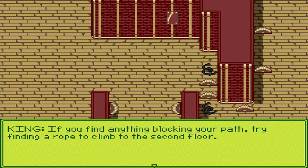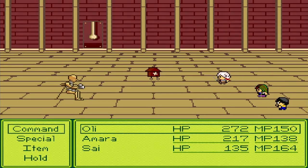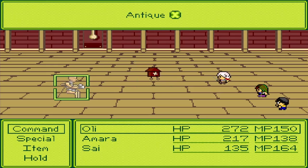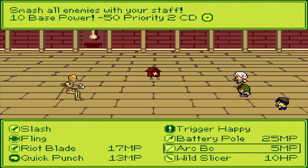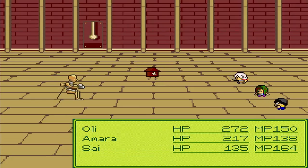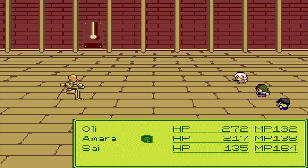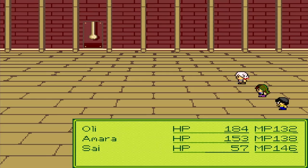"Hey, it's me - have you made it to the clock tower yet? Great! That place is a little dangerous so I need you guys to tread carefully. If you find anything blocking your path, try to find a rope to climb to the second floor." New enemies - a cool clue and an antique. Oh no, they have brainwash? Oh shit. That's so cool.